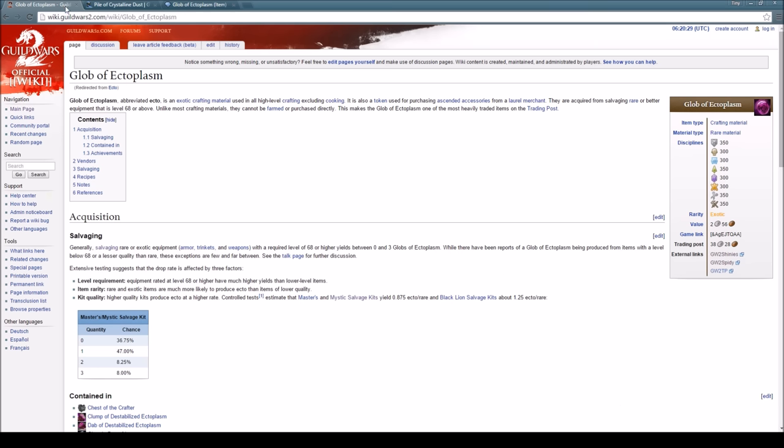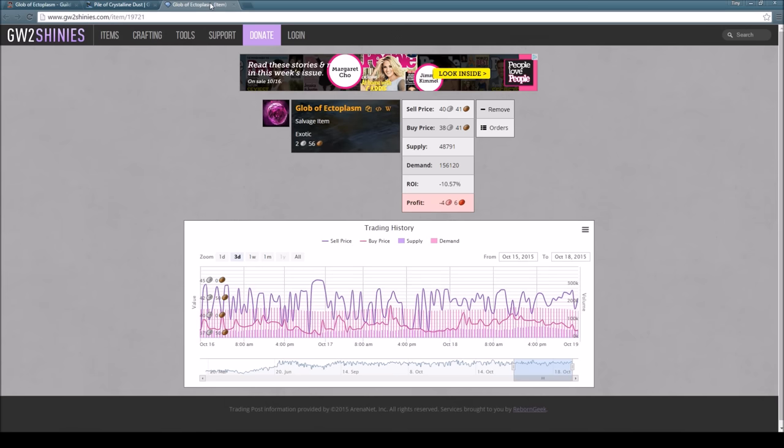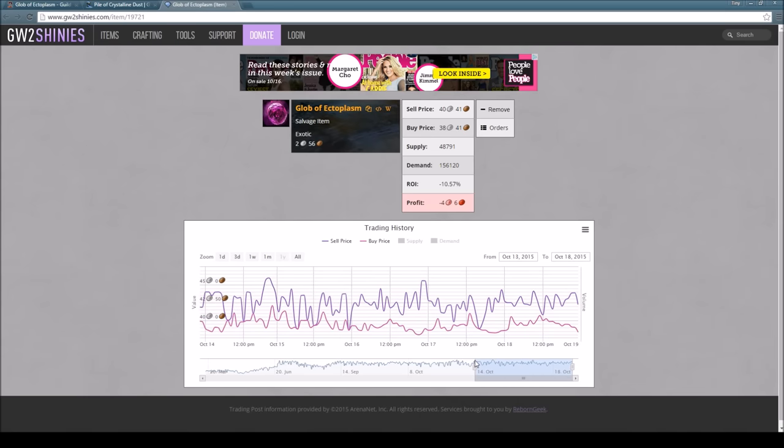There's one last website I wanted to talk about — Guild Wars 2 Shinies — which you can access via the external links on the Guild Wars 2 Wiki page. It shows mostly the same kind of thing; the graph is similar, just a bit more wavy. The really nice feature is that you can put a watch on the ectos, and your watch page will show all the commodities you like to follow — kind of like stock apps where you have your favorite stocks on the front screen. Very handy for checking in quickly.